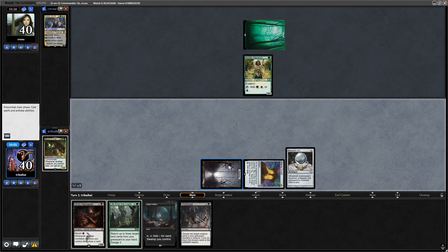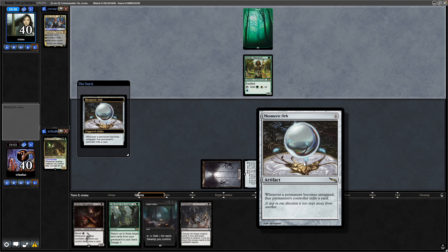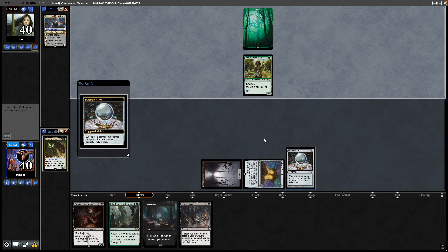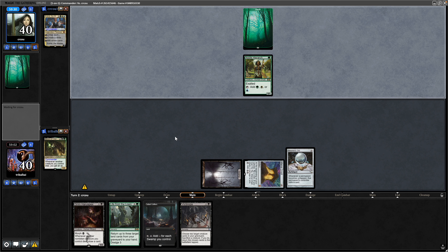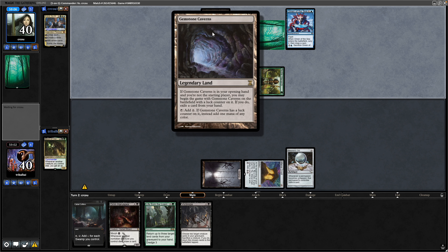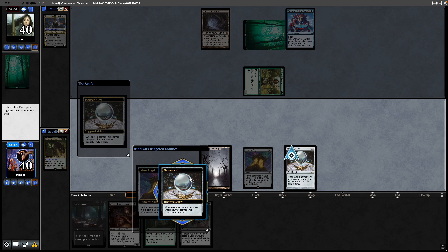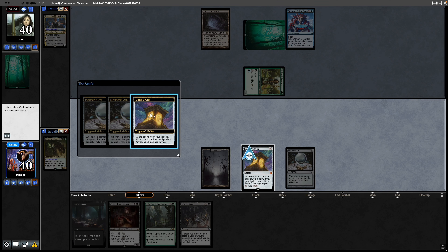Might as well tap down the Swamp so that we mill more — whenever any player untaps a permanent, they mill that many. Take a forest away from our opponent as well. There is an Omen of the Sea during the main phase, which might suggest our opponent's eager for a land since he's not using the Flash. That Gemstone Cavern is just tapping for a colourless, so we mill two and potentially take a Lightning Bolt from the Mana Crypt.